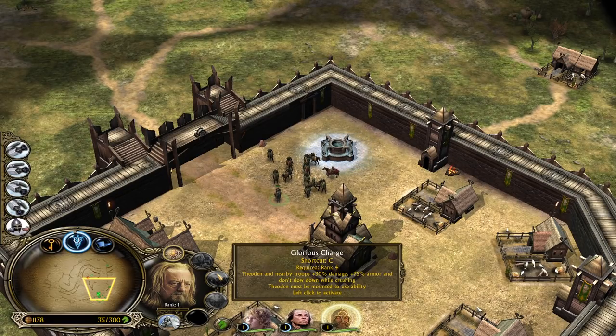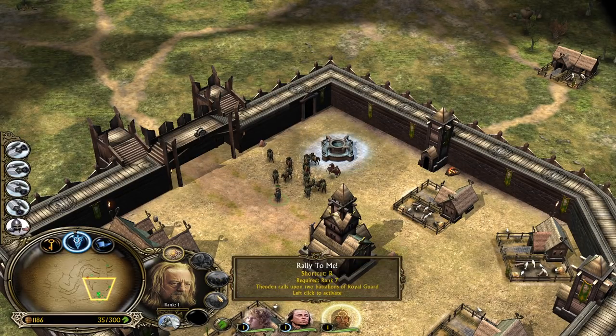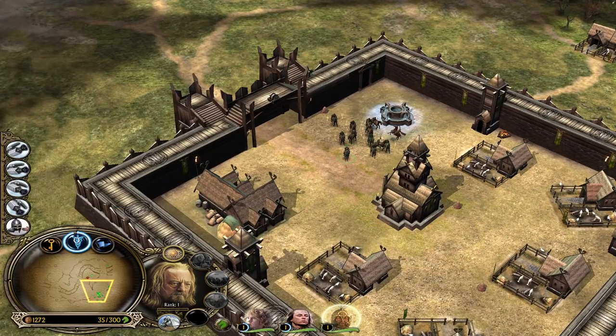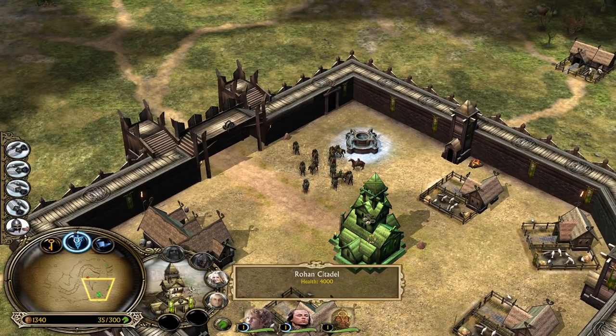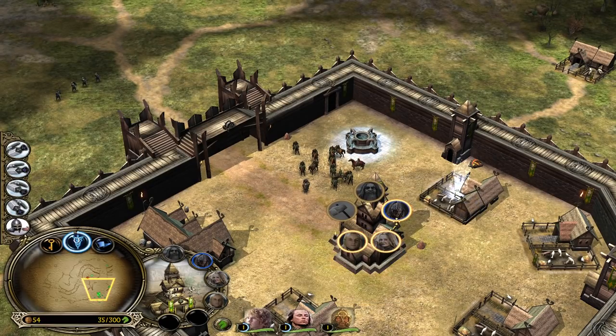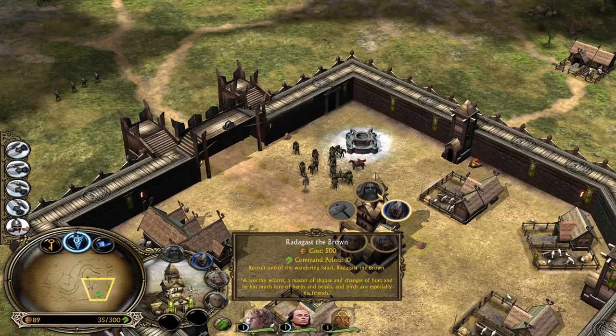The Glorious Charge is pretty much the same, and you also have Rally to Me which calls two battalions of Royal Guard. So once he's level seven you are able to summon reinforcements. Now we're gonna save for Eomer next - the price is pretty much the same. And you also have Radagast the Brown available.